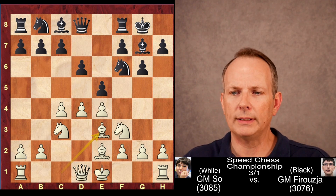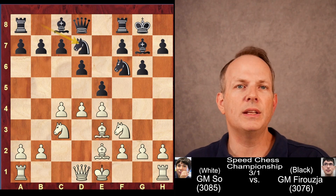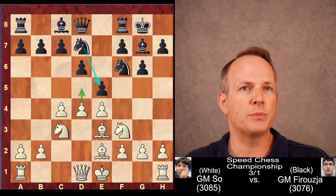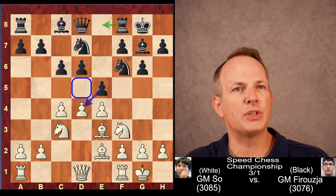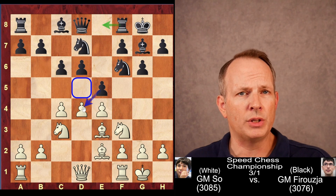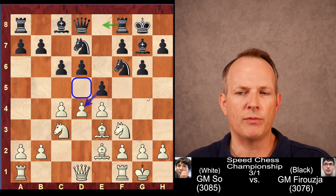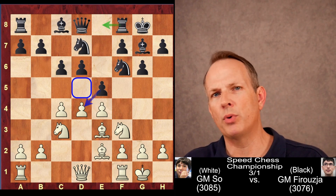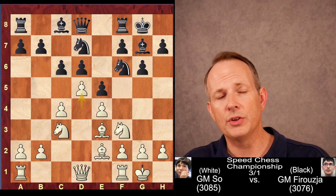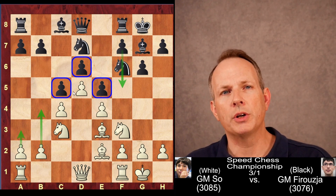Knight G4 is common, as is E, D4, but Firouzja here plays Knight B to D7, avoiding the tempo-gaining D5 but supporting his pawn on E5. Castles and C6 usually signifies the idea that black wants to take on D4, play Rook to E8 to attack the E4 pawn, and then play on the dark squares E5 and C5. So, to just preempt that, Wesley So plays D5, gaining space in the center, and Firouzja plays C5.